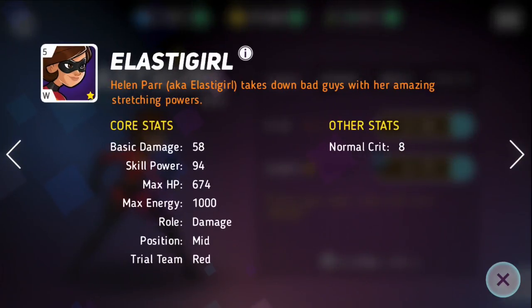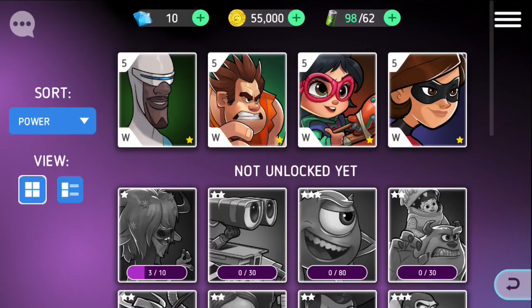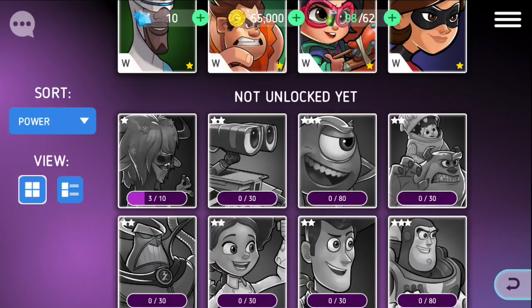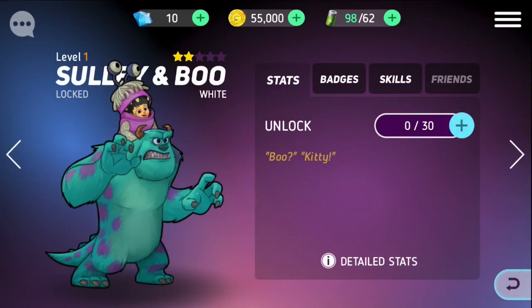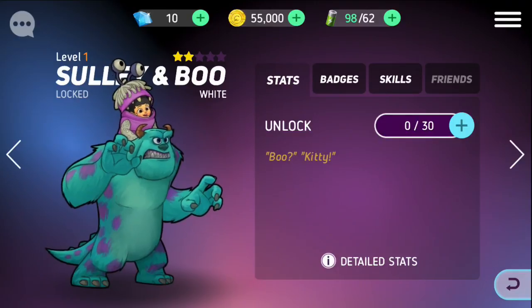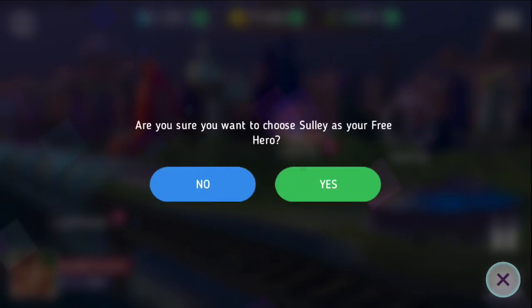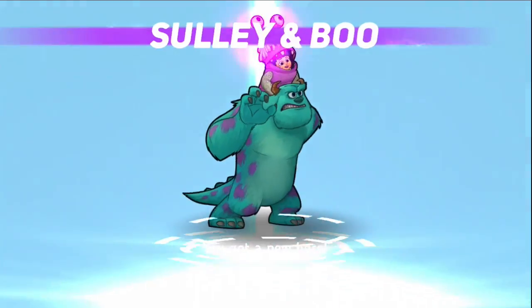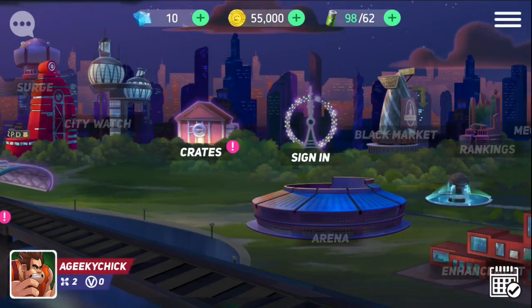Let's see what kind of damage she's doing. She's doing 58 basic. She's leveled up a little bit. I think we'll go with the tank. We will go with the tank. Hopefully this is not a mistake — let me know in the comments, guys, who you picked for your free hero. I'm gonna go with Sully. Sully and Boo. Pick hero — yes, we are sure. Yay! Nice to keep together. You got a new hero. Those are our heroes.